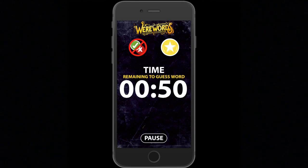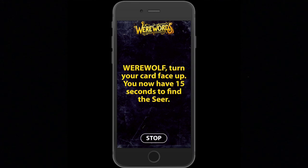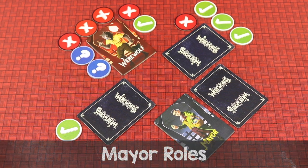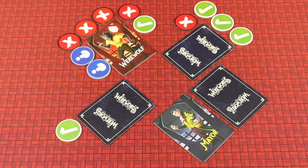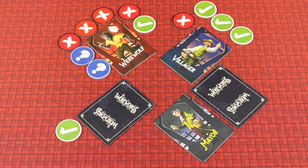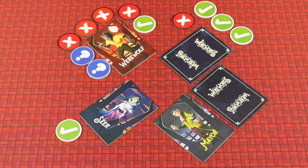If somebody guesses the word correctly, press the correct button. Congratulations — you discovered the magic word! Now the werewolf flips their card face up and has 15 seconds to find the seer. The werewolf is trying to identify who seemed to know the most and was guiding people toward the answer. If the werewolf correctly points at the seer, the werewolf wins. If they point at a villager instead, the village team wins anyway.